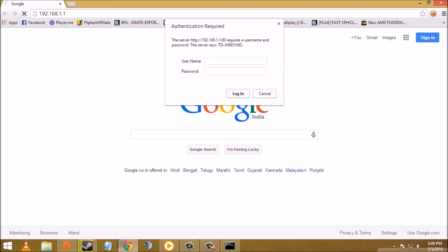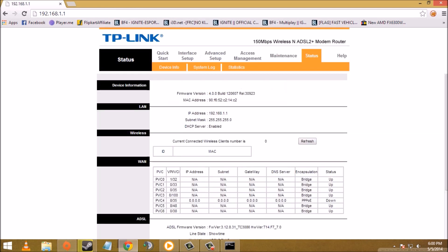The password, as always, is admin for both username and password. Then click login. After logging in, your interface may look different because router interfaces vary between different companies.